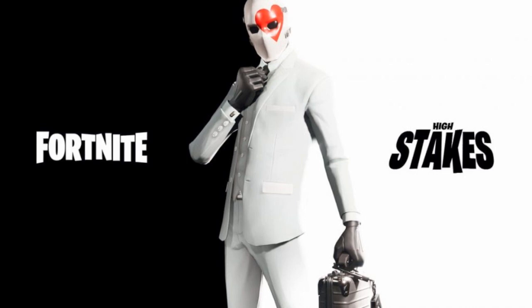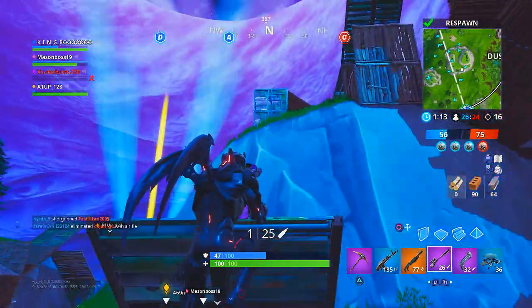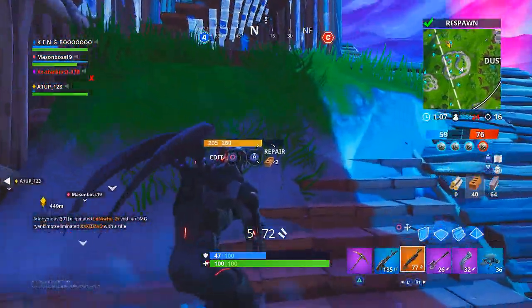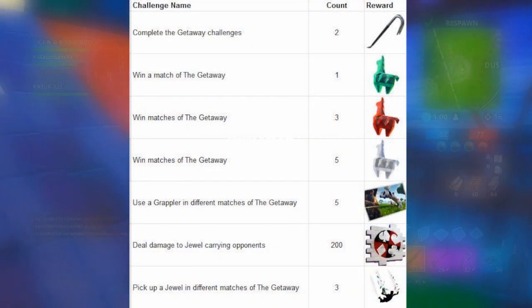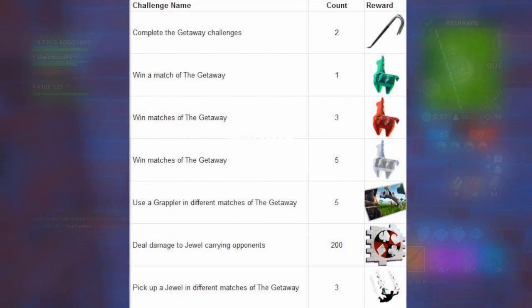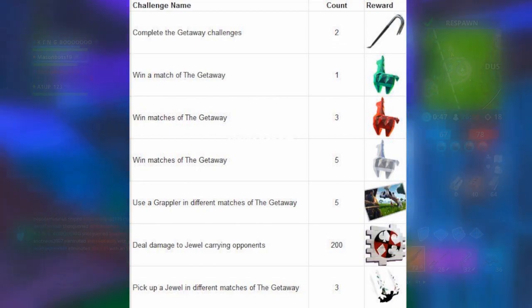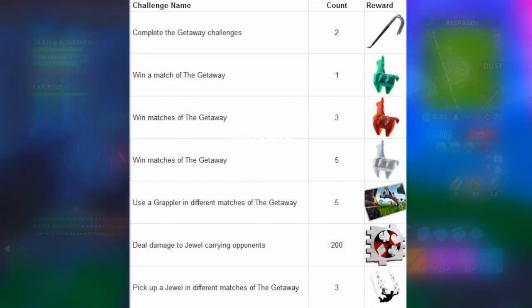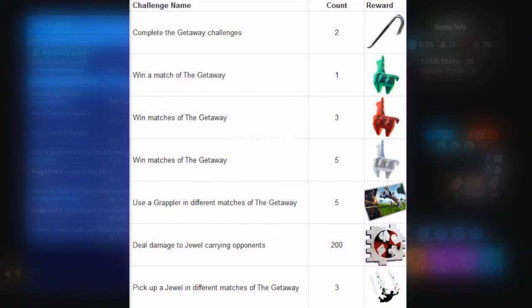The other confirming source is the leaked challenges and rewards data-mined by reliable leaker Hypex, which I'll link in the video description. As you can see on screen right now, they've changed how you obtain the previous cosmetics — the crowbar is no longer earned by completing all challenges in the set, but simply for completing two games of the Getaway. There are also more than just three challenges in total this time around.